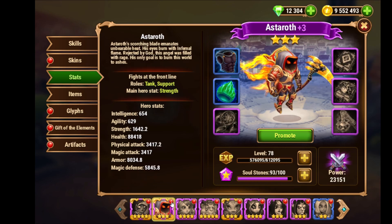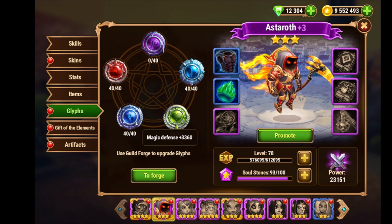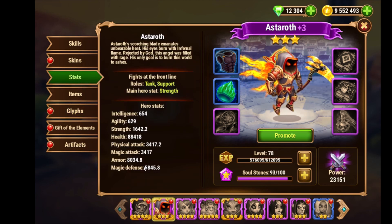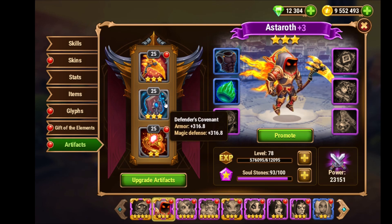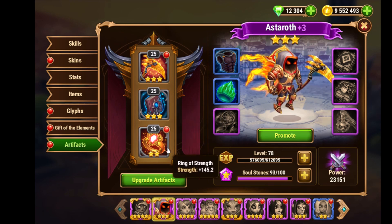Then we have Astaroth. I invested into him glyph-wise - you see his main stat is fully upgraded, also his magic defense and his armor stat. This results in an armor of 8000, magic defense almost 6000. Artifact-wise I also try to invest into his second and third artifact.